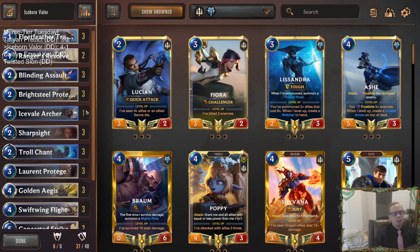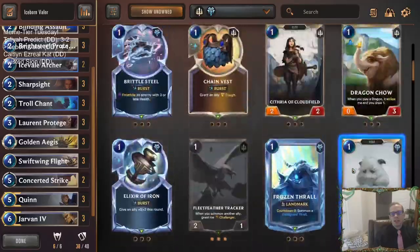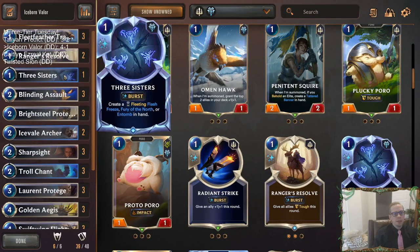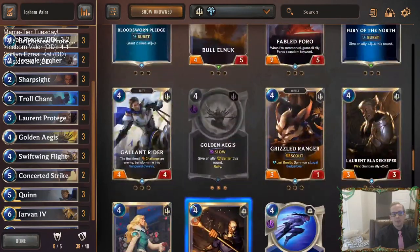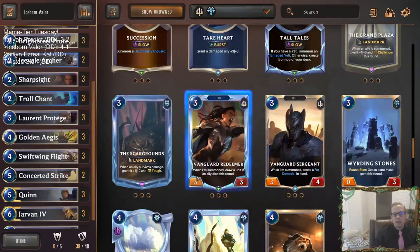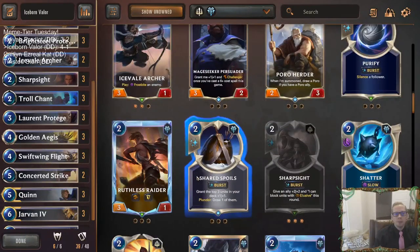If you want to make a competitive ranked version of Quinn Jarvan, I think you could. Maybe remove the Iceborne Legacies and put in another Icefield Archer. Maybe Three Sisters - you can do cool stuff with Fury of the North and Flash Freeze. Maybe a Single Combat, or something with a little card draw like Babbling Beard or Vanguard Redeemer. Maybe a Vanguard Sarcha making Four Demacia for everything. There are so many options - maybe get your own Cataclysm, or just get that third Icefield Archer.